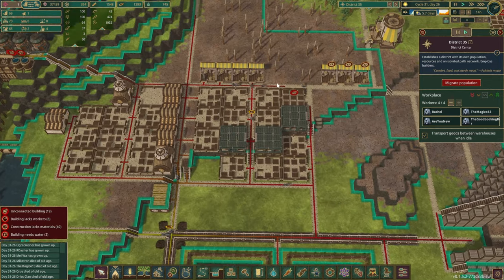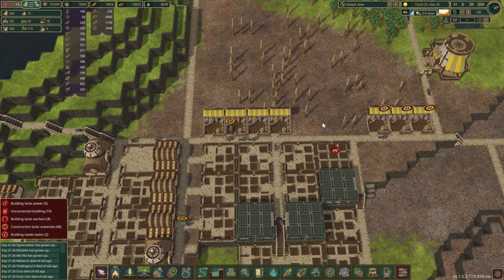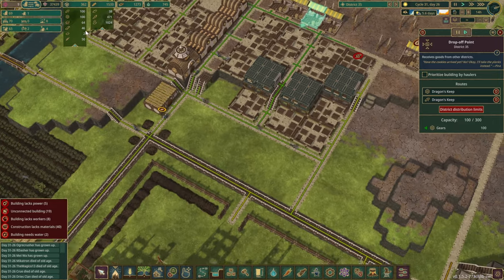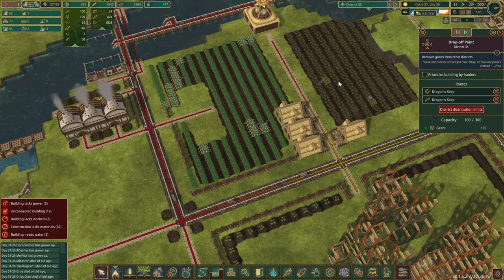Checking the range again. They're probably still bringing resources in. Anyways, food wise I think we're good. We've got lots of potatoes and heaps of carrots coming in as well.